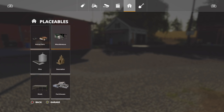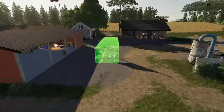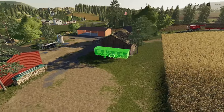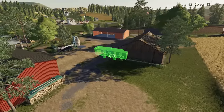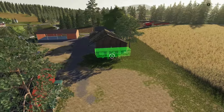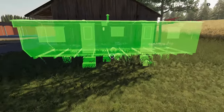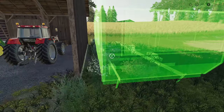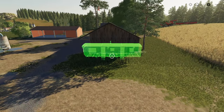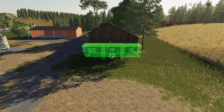Next we need a house. We've sold the house from the other land, and we're going to go with this guy right here — I have not used this yet. It's going to be kind of interesting to place because there's nowhere around here that looks right to have a house. So we're just going to put it right here at the end — it's a trailer, we just need somewhere to sleep. We find our height, and five, four, three, two, one — boom.